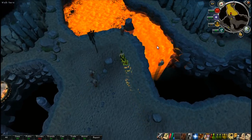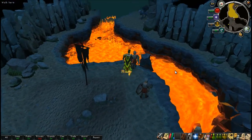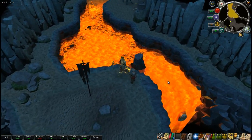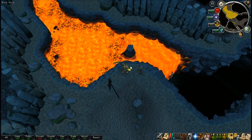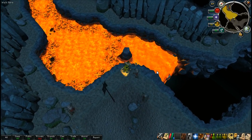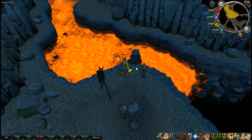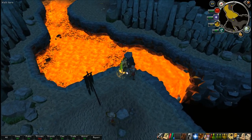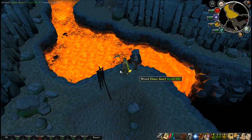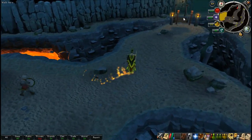Are there any other lava waterfalls in game? None really come to mind. Oh weird, there's one of those bugged areas where if you step on it, it makes you move away. I remember people dropping cash on those in Edgeville and then someone would come and telegrab it. But yeah, that's quite nice — I like the lava waterfall quite a lot.